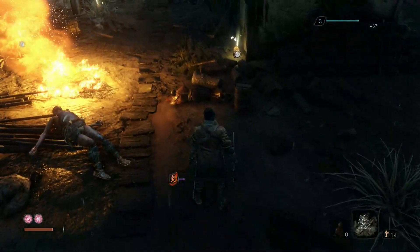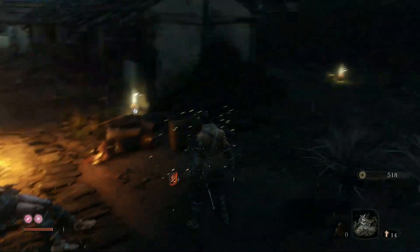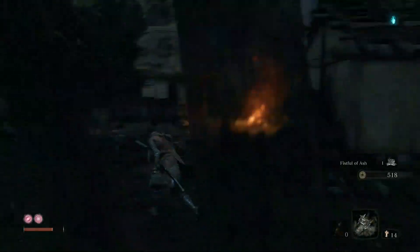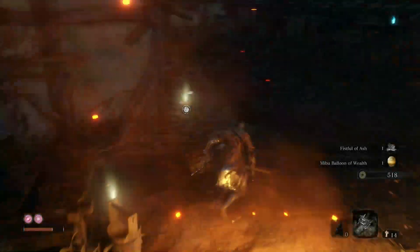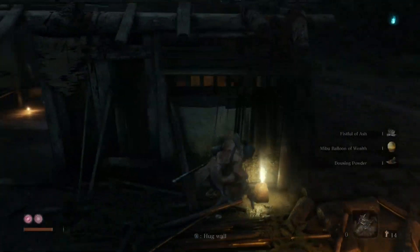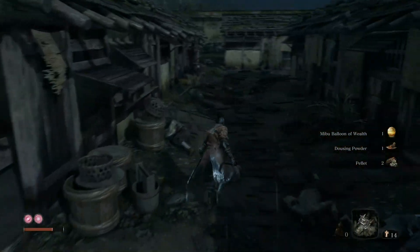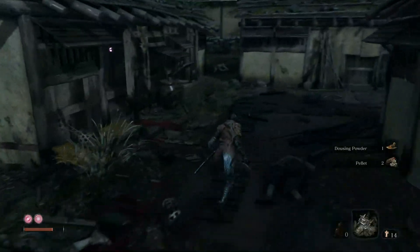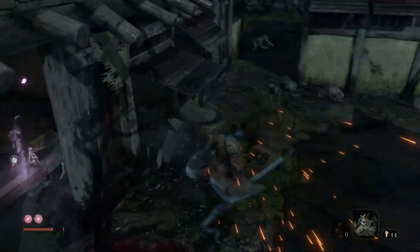Just block him when he swings, counter attack, and you're good to go. I'm going to pick up these items — most of it's just ash and ceramic. We came back and got the flame vent earlier. There's a wealth balloon we can use later. Definitely look in all of these houses — there's some spirit emblems, make sure you don't miss anything.